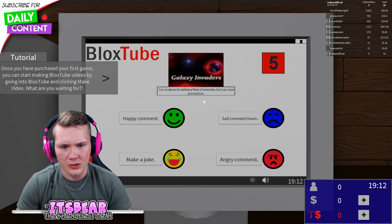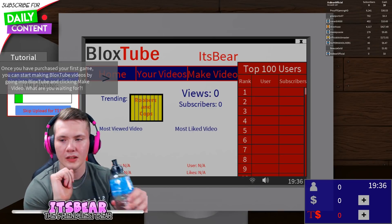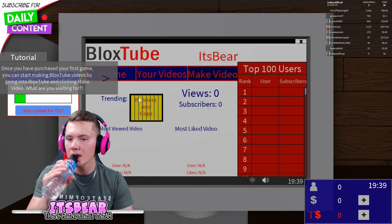For happy comments: you're about to defeat a fleet of enemies but you lose connection. For angry comments: you see an enemy ship and fall out of their ship. Make a joke — upload! Okay, that should be perfect. Now we just wait for it to upload.